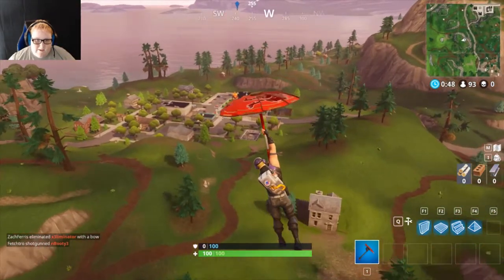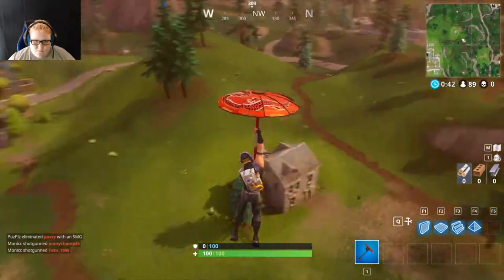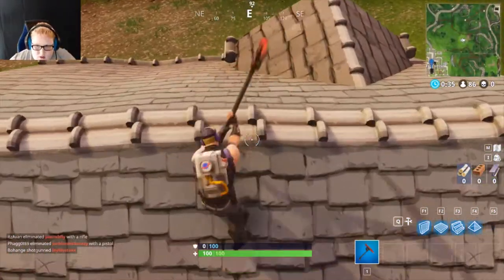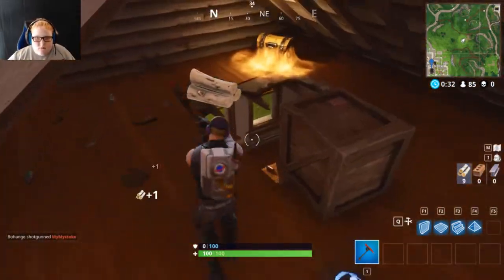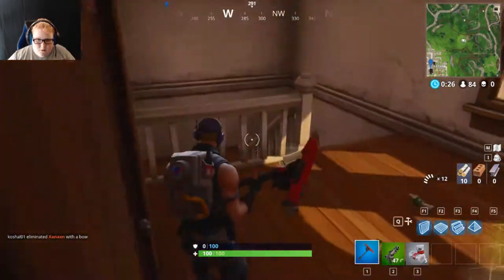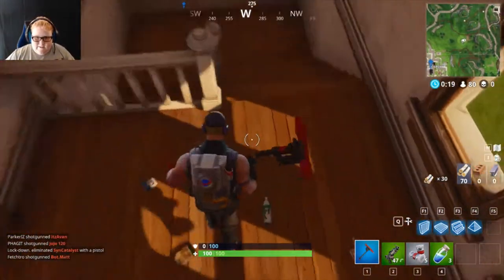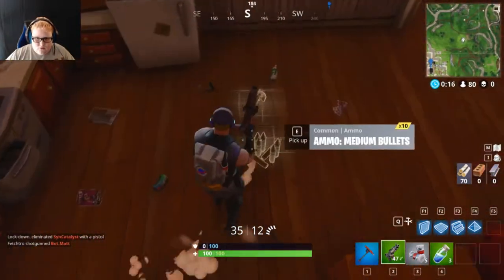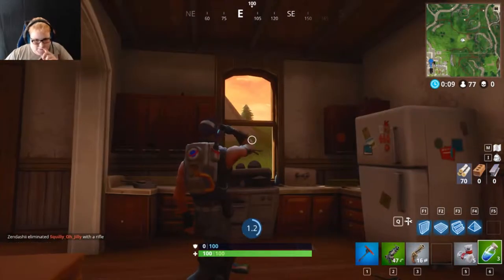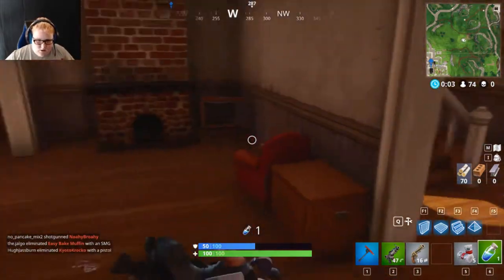I'm gonna head to this house here. Yeah, I'm just gonna head in. Okay, I'm just gonna pop in here — hello people. Oh, I already got a chest! Oh yes, tackle that. Oh give me those — shield! Oh, that's a revolver, I'll take it though.